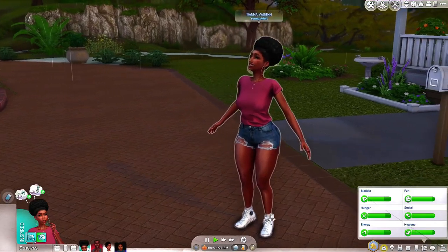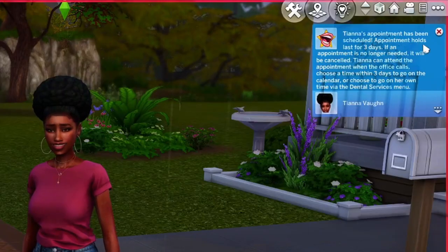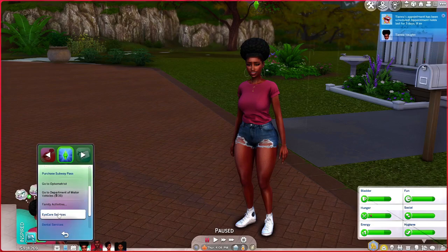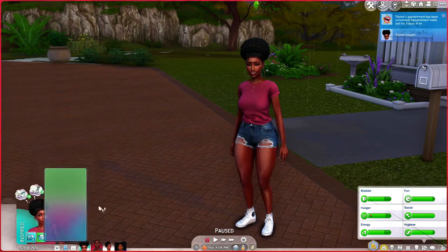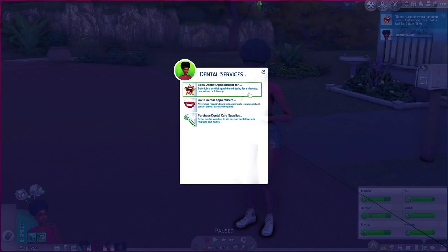We're going to book Tiana a dental appointment. Tiana's appointment has been scheduled — appointments last for three days. If an appointment is no longer needed it will be cancelled. Tiana can attend when the office calls, choose a time within three days on the calendar, or choose to go on her own time via the dental service menu. We're going to go through the dental service menu — she's going to get her phone and go to the dental appointment.